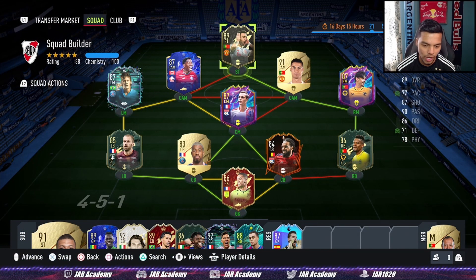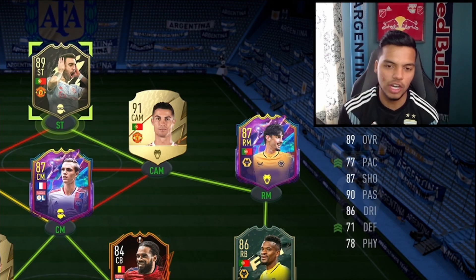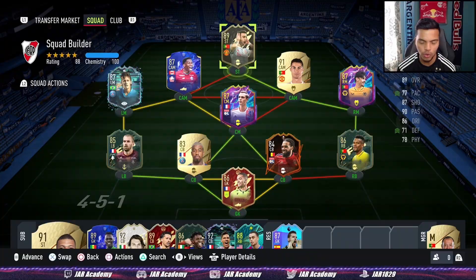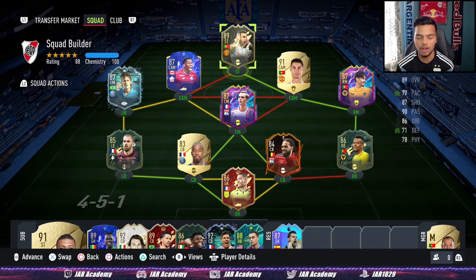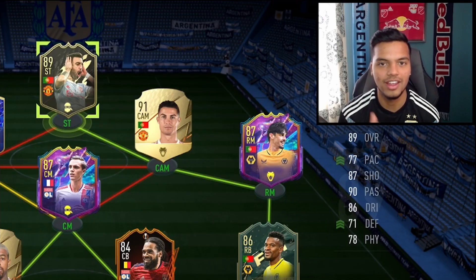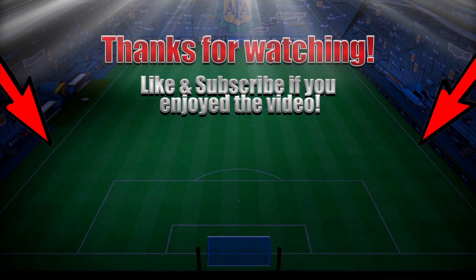As you saw, the quality in this squad — defensively, in the keeper position, in the midfield, and in the attack with Neymar and Trincao wide, Cristiano and David up top — is absolutely insane. This squad ticks every checkmark on the checklist within that 1 million coin budget. Hope this gave you guys an idea — if you use this exact squad, let me know how it goes. Take care, see you next time.